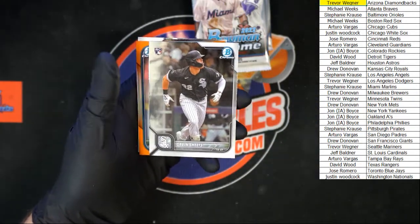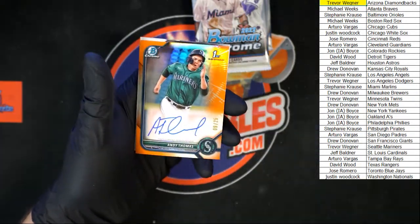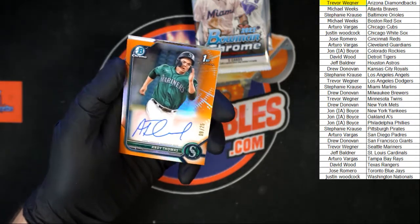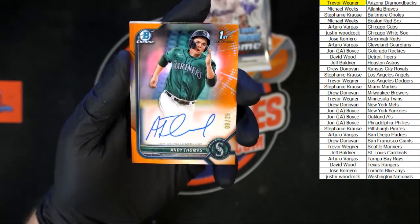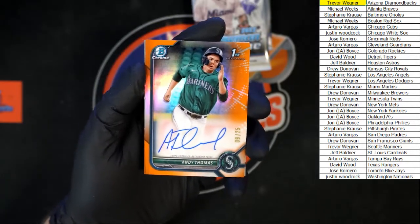India, Gavin Sheets — ooh, nice! Andy Thomas for the Mariners, nine of 25. Look at that — that is a sharp looking card going to the Mariners. That one is going to Trevor W.